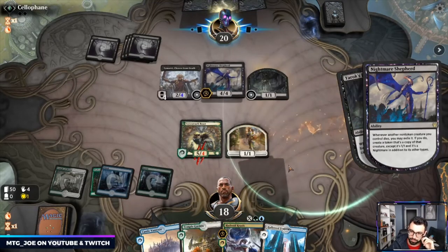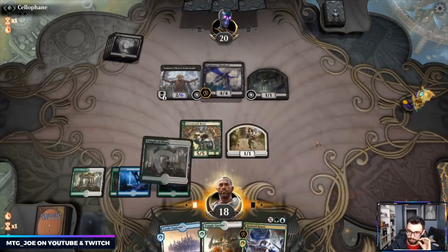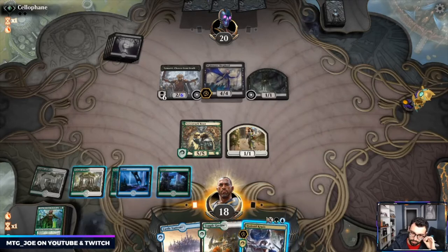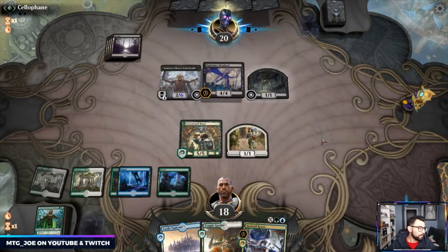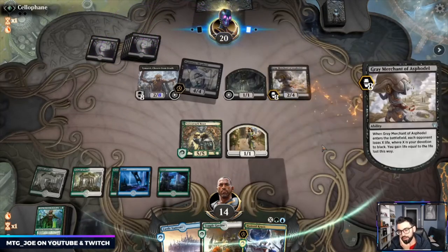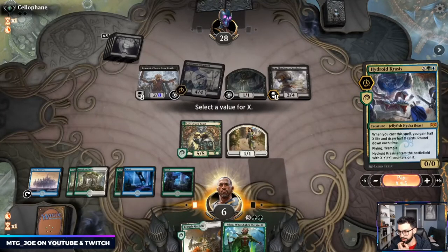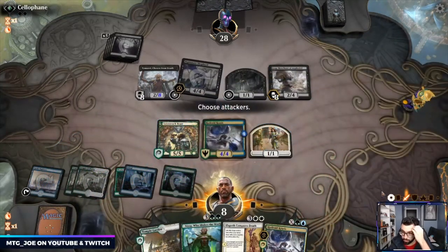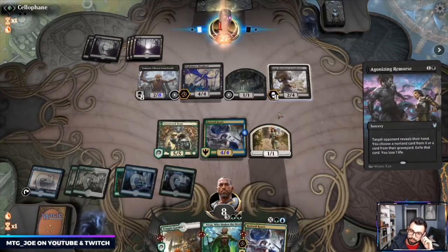I think just getting it off the battlefield now rather than later. I want to go for six on it — this is great, because at the current standing I can't really block it so there's no value. So kind of need a Time Wipe here. They got Gary. That's good because if they attack with Gary then I just block with the one-one. They got Conqueror's Death. Wanted to get rid of the Nightmare Shepherd there.